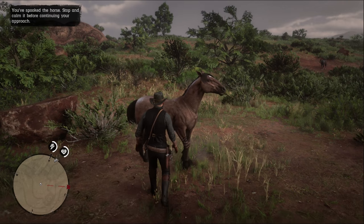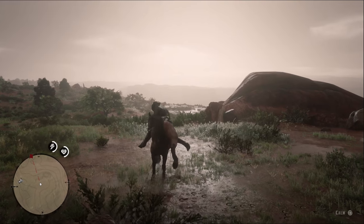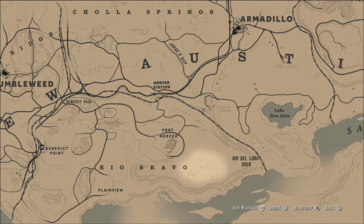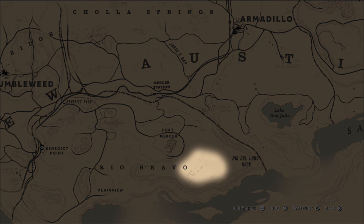As for the special Tiger Stripe Bay, you'll only be able to capture this fella starting from Epilogue 1 on the west side of Rio del Lobo Rock in New Austin. Good luck!